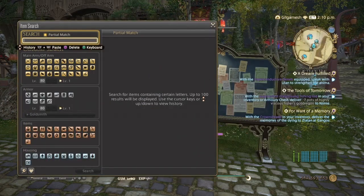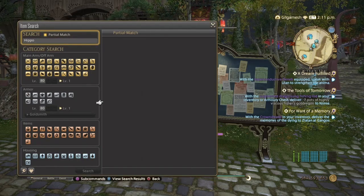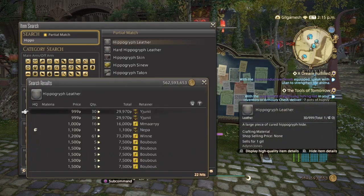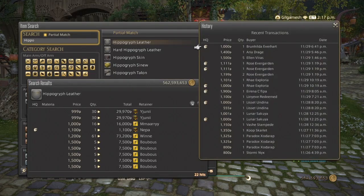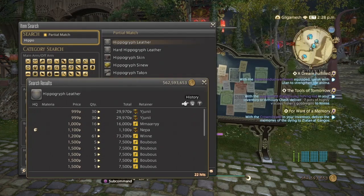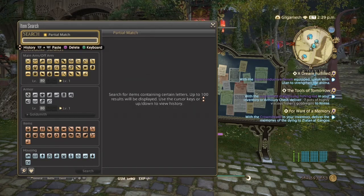Last but not least for Leatherworker, the Hippogriff Leather. These are going to be used for endgame A Realm Reborn content, also for getting your Master Recipe books, and they appear in Shadowbringers recipes further down the line. We have 22 hits on our server. Only a couple sold at a time — around 1, 2, 5 — but they are selling, they are valuable. Especially if you're trying to get your books, because Master Recipe books are very valuable for free company airships and submarines.